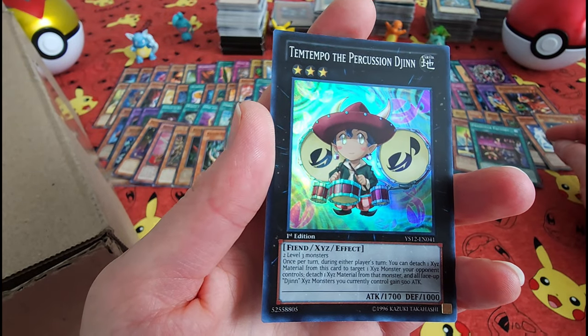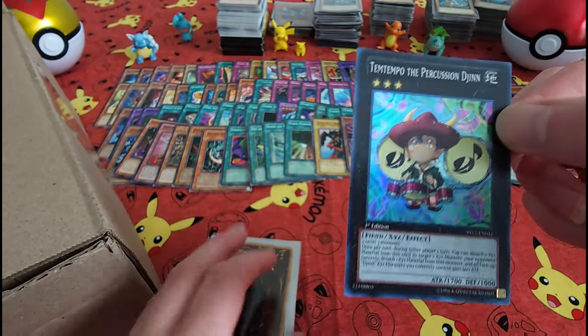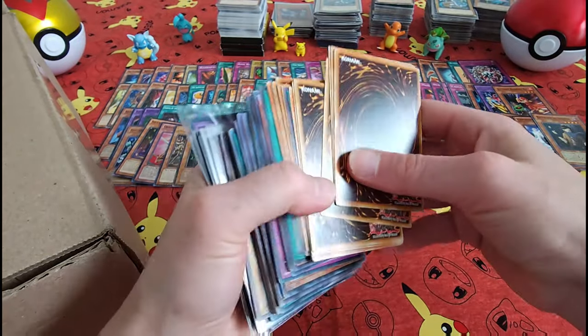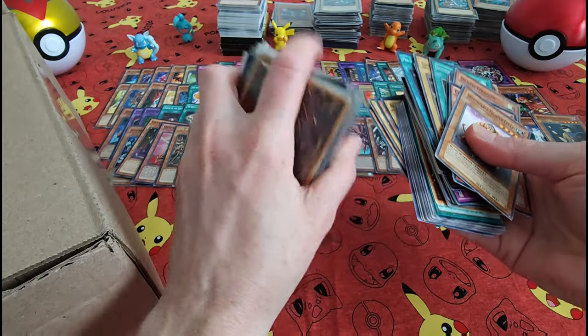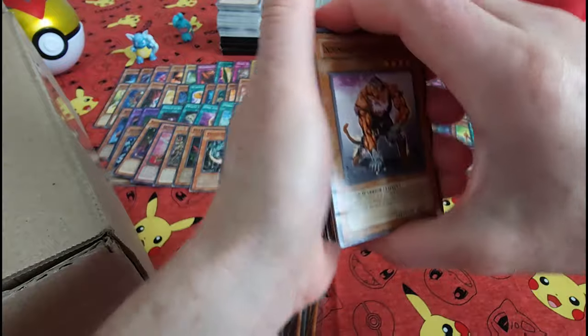Tempento the Percussion Djinn — I'm sorry, Tempo. All right, let's get these on here. It looks like we've got some cards in sleeves, so we're going to save those for last as per usual.